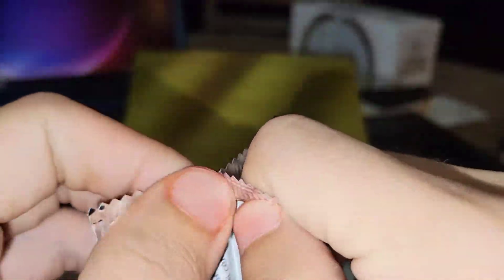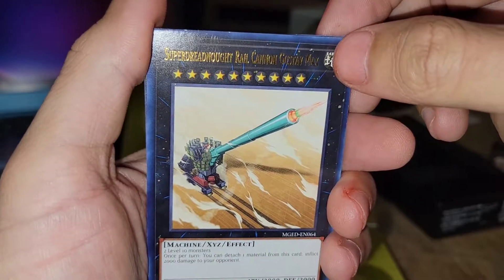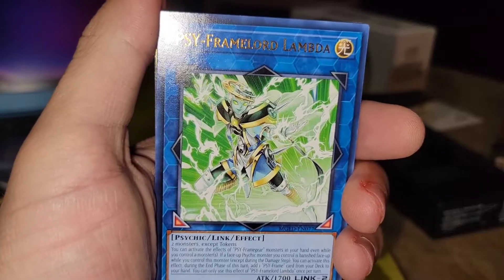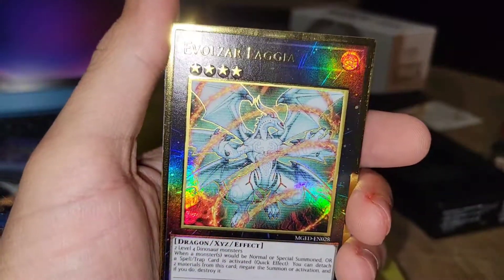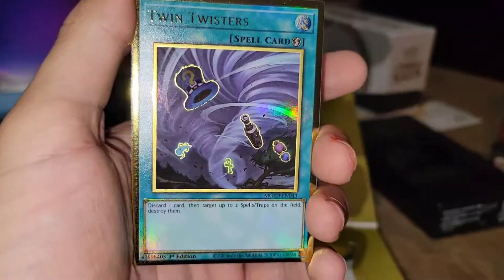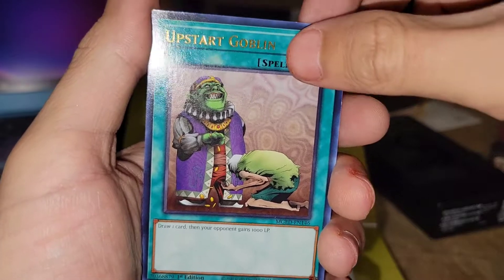All right, last pack — can it be done or can it not? We got: Super Dreadnought Rail Cannon Gustav Max, Psi-Frame, Lambda, Urgent Schedule, Evilswarm Laggia, no... Twin Twisters, Upstart Goblin.